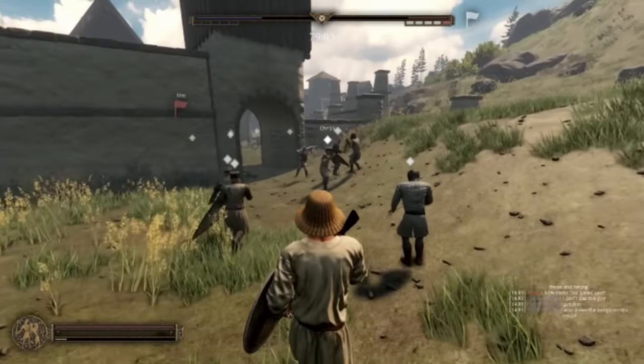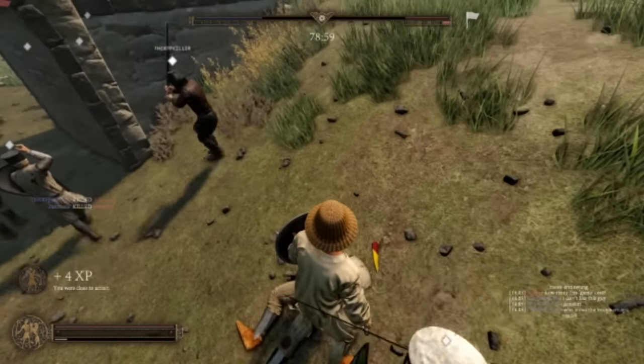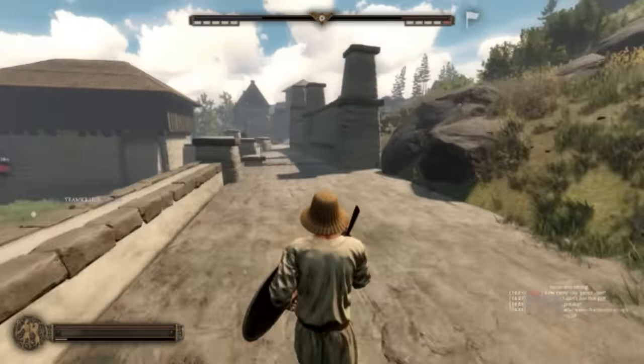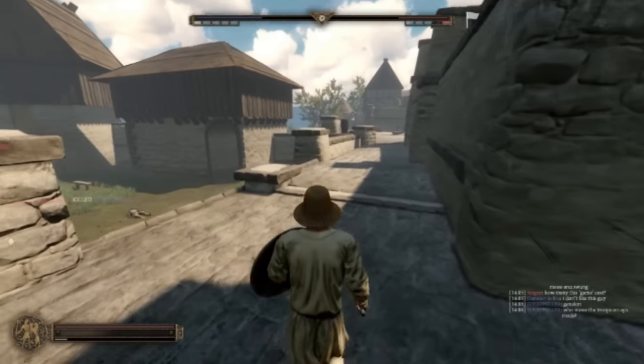Look at the green knight — look at him, ha ha ha! He's dead now. I'm gonna go around the side and try to flank him. Look at that bowman — that bowman has no idea, he has no clue that I'm coming.